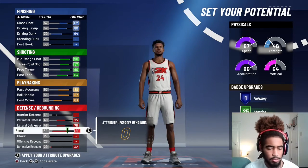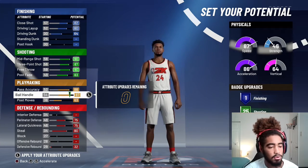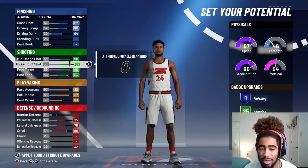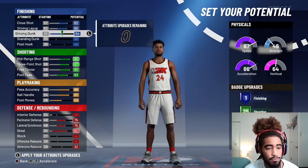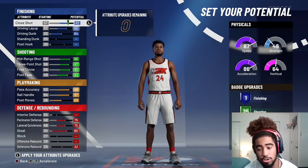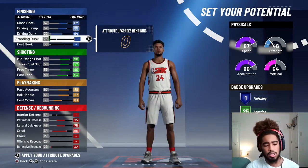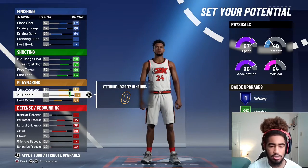The rest we're gonna put to our defensive rebounder. We don't really care about rebounding that much. So we got 80 steal, 75 lateral quickness, 75 perimeter defense, 87 ball handle, 88 pass accuracy, 87 three, 90 mid-range, 64 driving dunk, 80 driving layup, and an 82 close shot. We get no defensive badges and no finishing badges, but that's all right because we just want the shot creator build.